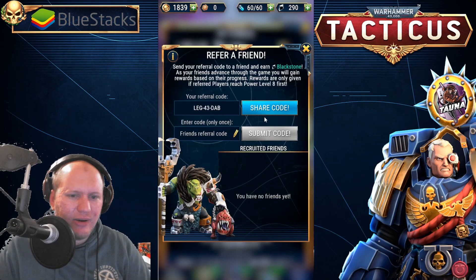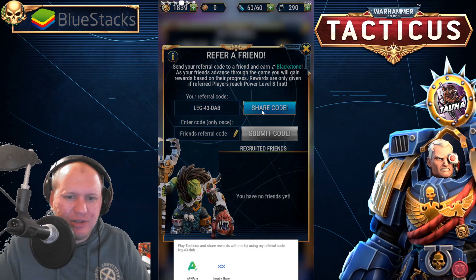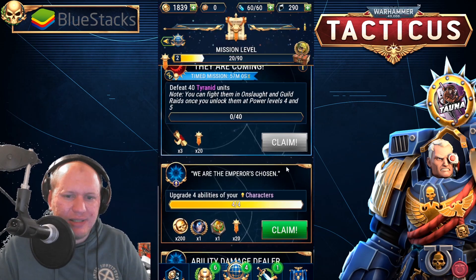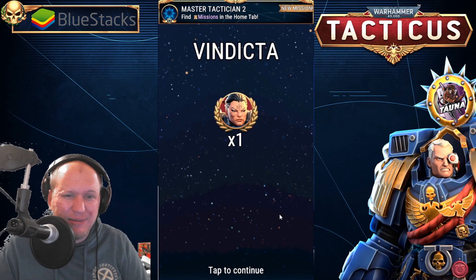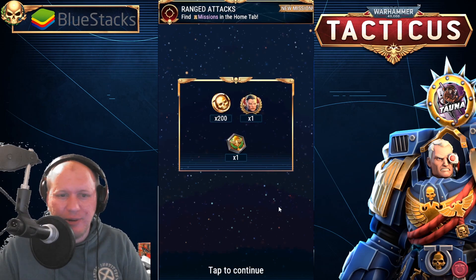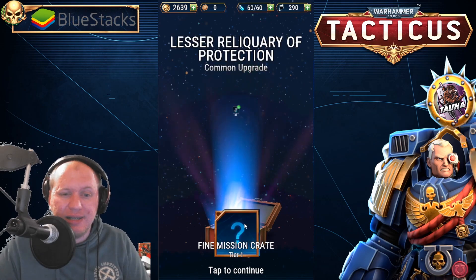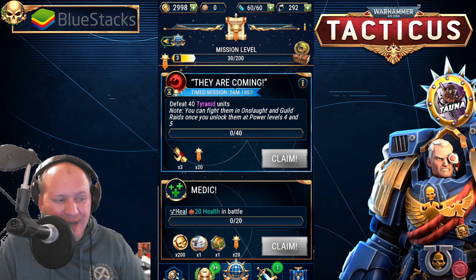If you are just starting the game, make sure you come in here and submit my referral code — it's leg43dab — and you'll be able to get some extra bonus Blackstone. We're also going to start a clan together once I reach level 5. I am very excited about this game. I wasn't so sure about it at first, but after playing through it, it's actually really really fun — a decent game. 40k has a history of less-than-optimal games, so it's good to see one that's seemingly pretty good. Hit up my code, download the game, and let me know what you guys think. That's it for today — have a great day, goodbye!